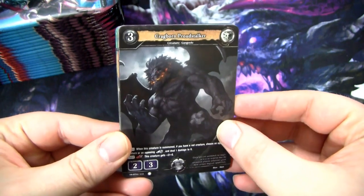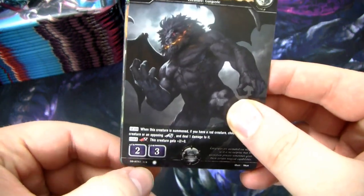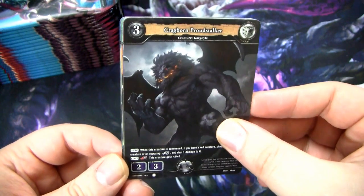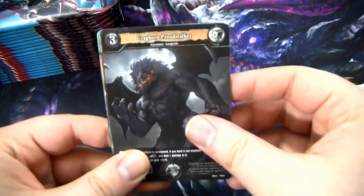Just a quick rundown on rarities. The rarities are these circles down at the bottom. One means common, two means uncommon, three is rare, and four is super rare or double rare. What we're going to do is put all the foils here, rares here, and double rares here.